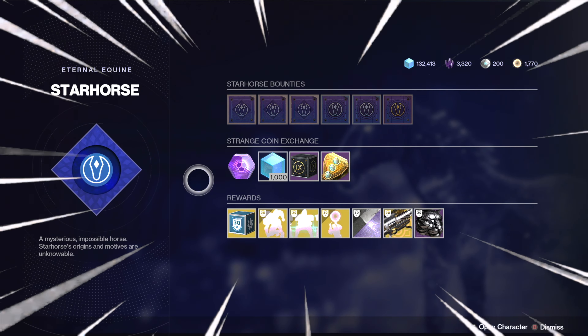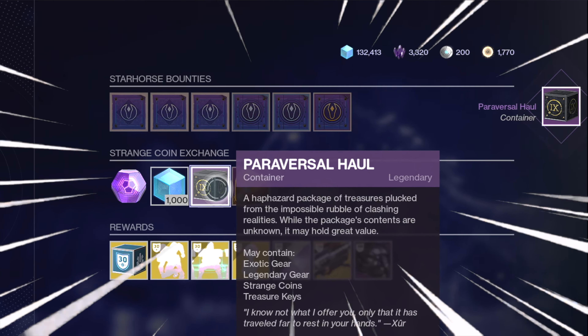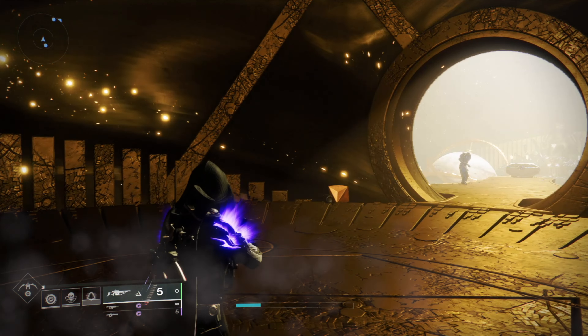I'm going to be showing you how to get paraversal hauls fast, as it will be the best way to reach the soft cap in the Witch Queen DLC. You can get paraversal hauls from the Star Horse.